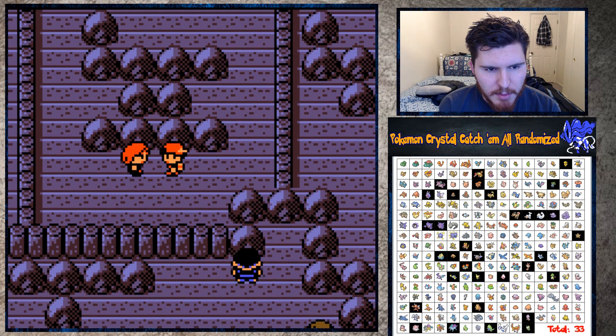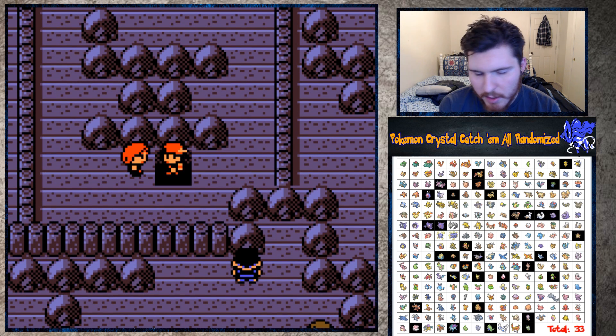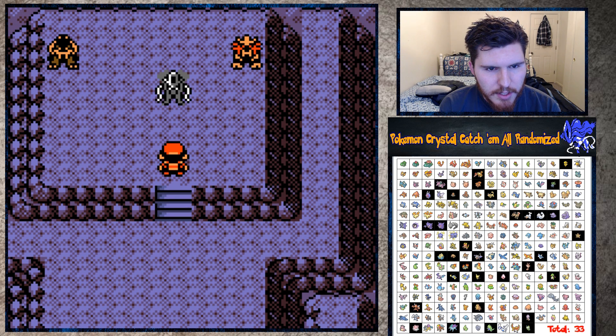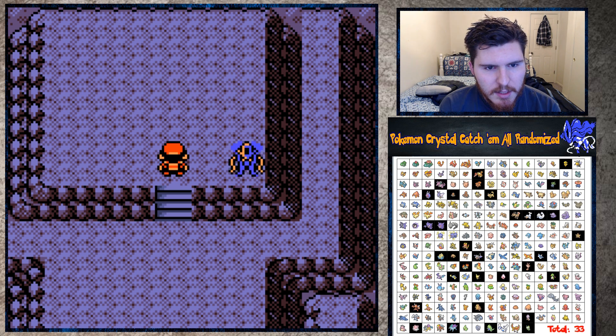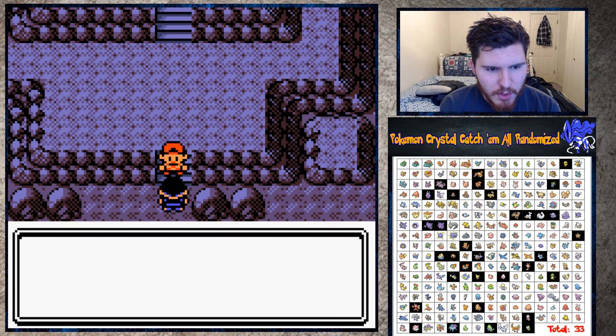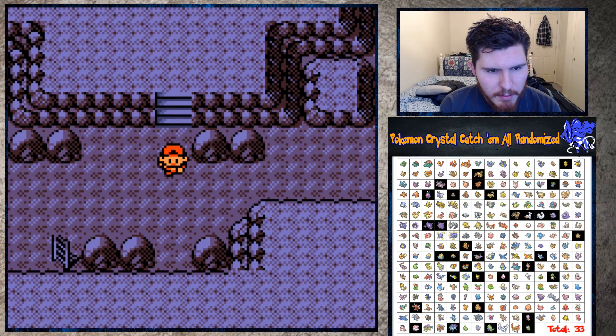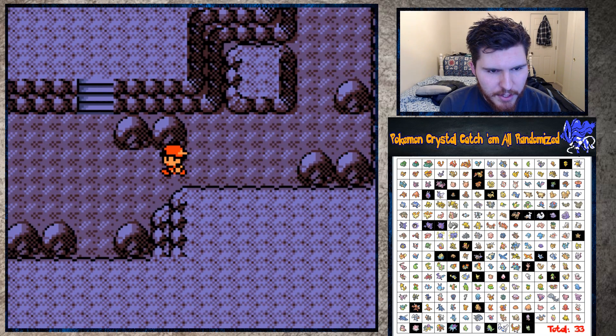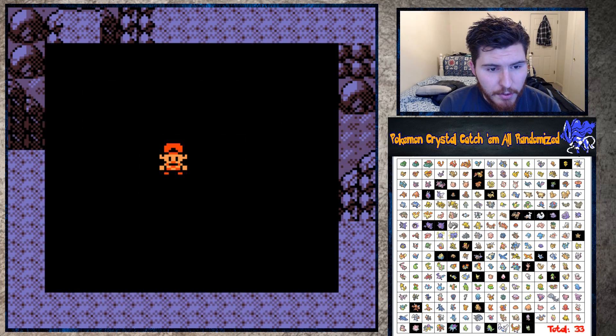There's Reiku, there's Entei, and there's Suicune - you've already seen Reiku in this game. All right, now we can fight Morty. I think there are items down here though, so we should check those out - but we need Strength, which we get in Olivine City, to move those boulders, so I guess we can't get the items yet. We did get an encounter though - let's see if it's something we don't have. It is indeed Slowking - cool Pokemon, awesome looking.